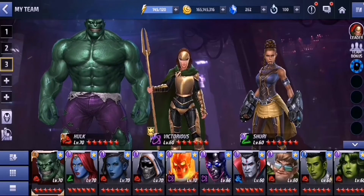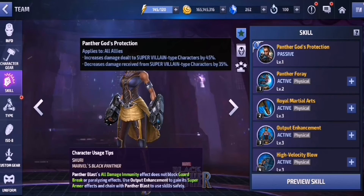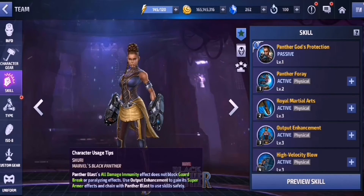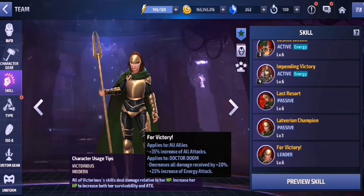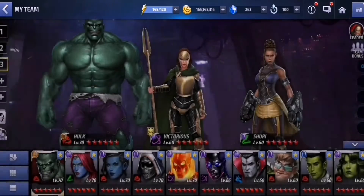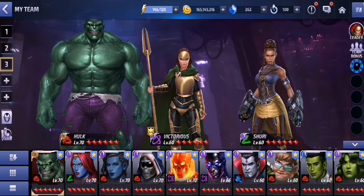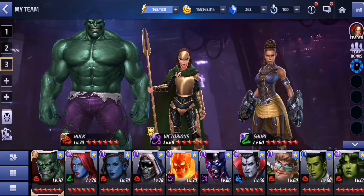We are using Victorious and Shuri as a team up with Hawk. Shuri mainly for her Tier 2 passive skill, which is an increased damage dealt to supervillain type characters by 45% and damage reduction as well. Victorious is used for her leadership, which is a 35% increase of all attacks to all allies, and her passive which is a 30% increase of HP to all allies — very juicy, because Hawk's damage is mainly based on the percentage of his HP. Other than that, physical attack leadership is not useful for Hawk, but all attacks still applies to Hawk, which is why I put Victorious as leader. But without any further ado, let's get right into it.